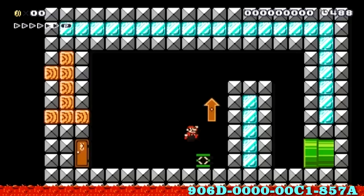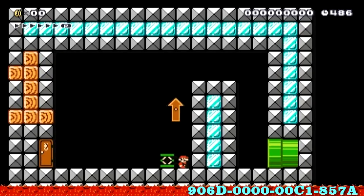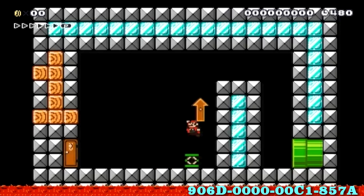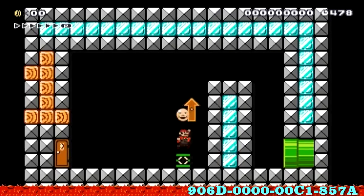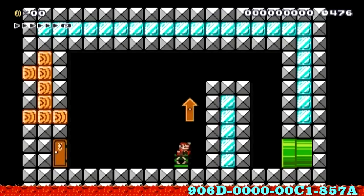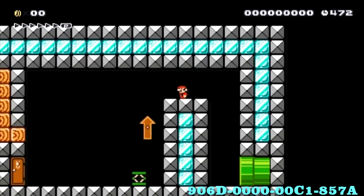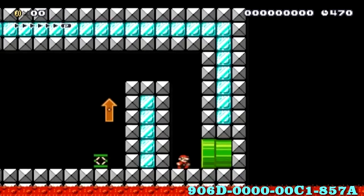Number one: we must get over this raised platform. There is a spring in the room. We know that springs make us jump high, so if we jump high on the spring, you can see that we reach the same height as the platform. If you simply jump to the right while in the air, you make it on top of the platform and are able to progress.